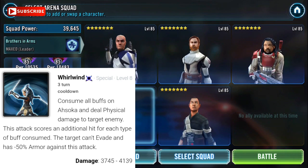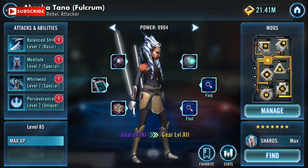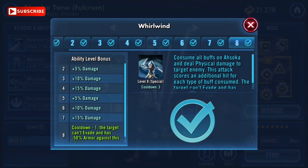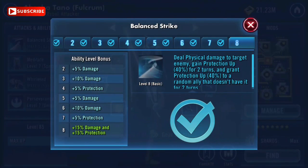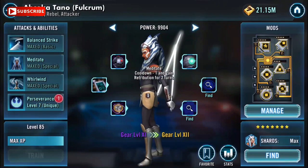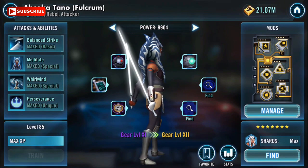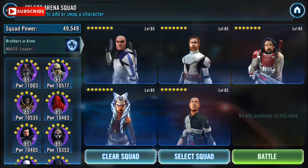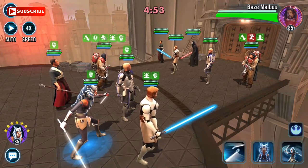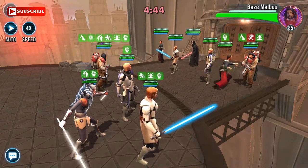Her third ability is Whirlwind. At ability level seven, Ahsoka consumes all buffs on her and deals physical damage to target enemy, scoring an additional hit for each type of buff consumed. This gives her the potential to essentially one-hit almost any enemy, obviously depending on whether taunts are up and whether she can target who she wants. Importantly, if the target has Foresight at ability level seven, the Foresight will negate the entire attack — you won't hit anything, you'll only remove Foresight on that target. Worth noting.